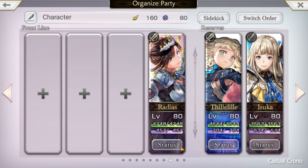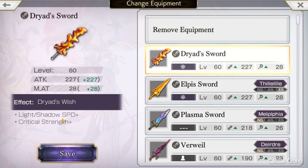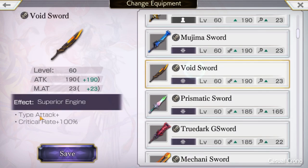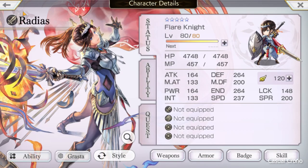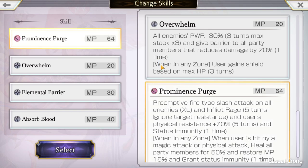Knowing that, we need to figure out what to give her. Since she is a tank focused on survival, you want to give her gear that improves her health or defenses. Most weapons are obviously offense-based — high crit rates, type attacks. She doesn't really need speed because Prominence Purge is preemptive. I just want her to survive, and the best way for her to survive is that shield based on max health. So you want to do everything in your power to give her as much health as you can.